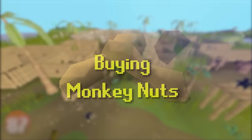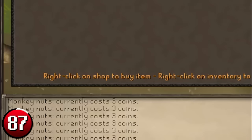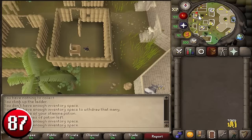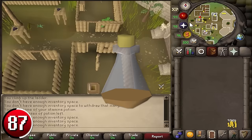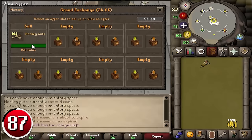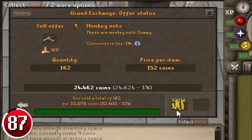Buying Monkey Nuts: Solihib's food store carries Monkey Nuts between 3 and 14 GP each. Located just west of a bank, it's very easy to buy out the 200 nuts in stock. For higher profits, wear a full graceful outfit and take one dose of a stamina potion every two minutes. Once stock is depleted, hop worlds and repeat. Solihib will only trade you if you have Monkey Madness 2 completed or partial completion of Monkey Madness 1 to where you can equip a Monkey Greegree. The bank is only accessible once Monkey Madness 2 is completed, making you 925,000 GP per hour.